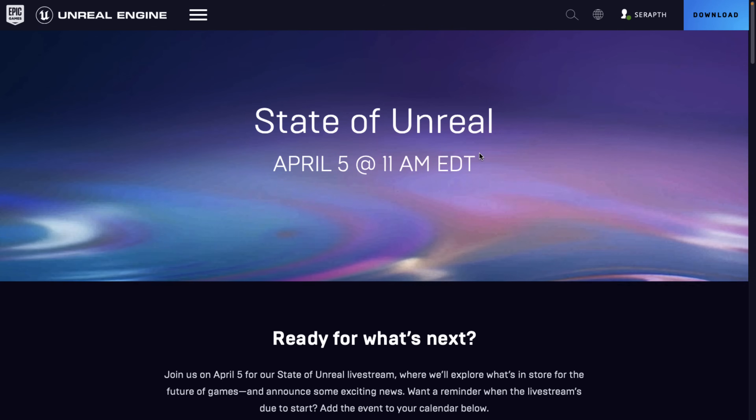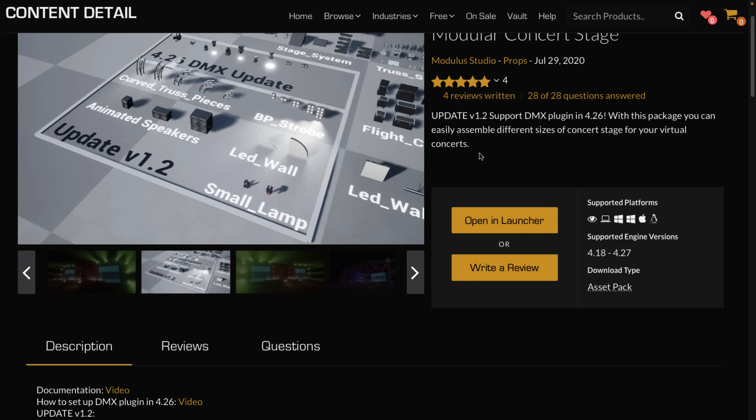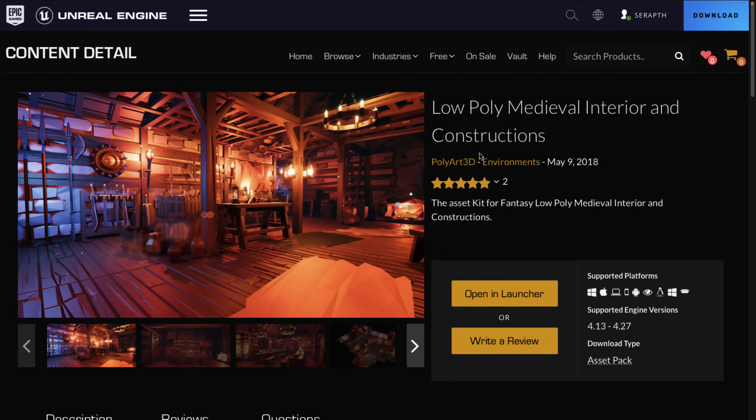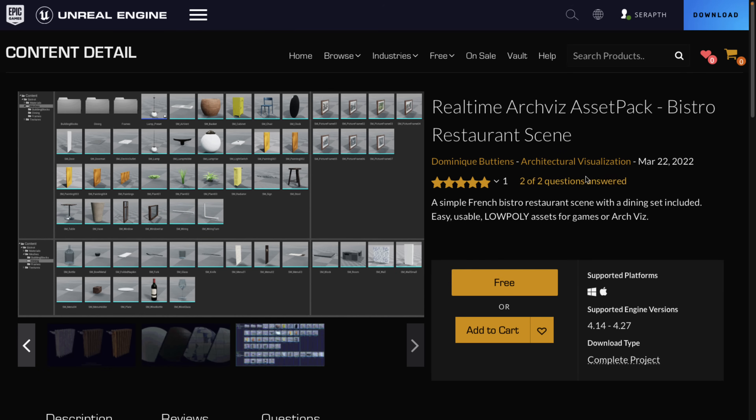That is this month's free stuff for Unreal Engine. As I ask you every month, is this convincing you to maybe try out Unreal Engine? Are you hoarding these things as you go? And if you are part of the hoarding community such as myself, what do you think of this month's collection? We have the cafe and bread, the modular concert stage, a medieval house in a realistic style, a medieval house toolkit in a low-polygon style, and a neighborhood-style toolkit for modern day. And in the permanently free collection, we have the bistro restaurant scene pack. Not a bad haul — nothing really overwhelming, but nothing bad either. Let me know what you think in the comments down below, and stay tuned for the State of Unreal. Talk to you all later, goodbye.